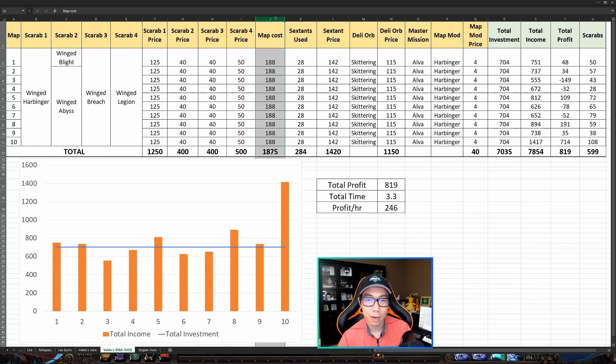The maps were quite a bit more expensive than the 300 chaos per map test. In that test I ran Nemesis-only Canyon maps, but for these I ran both Nemesis and Beyond, and each one cost me 1.5 exalts — that was 188 chaos per map. For the sextants, I didn't count each one per map; I counted the total sextants used which was 284, divided by 10 maps. This time I'm also running the skittering delirium orb — the scarab reward type — which is the most expensive delirium orb, at 115 chaos each when I bought them.